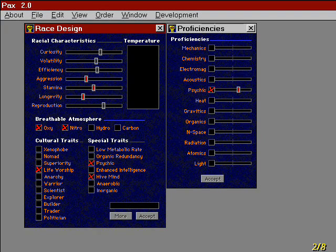One of the ways Pax 2 improves on the original is in the amount of control you have at the start of the game. In addition to setting standard game parameters such as galaxy size, you can design your race from the ground up using a point-based system similar to the one found in many pen-and-paper role-playing games.